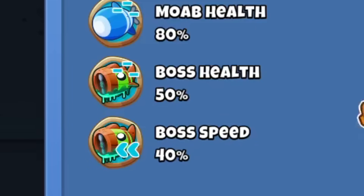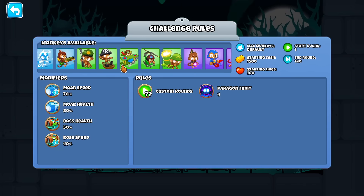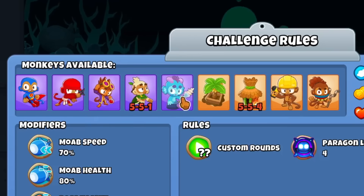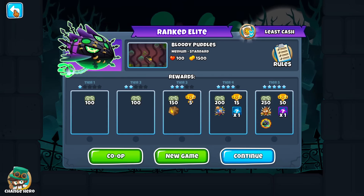Only half HP Lich and 40% speed, but even then it's gonna be a tricky one, because they also banned Sub and some restrictions as a boss — Factory's gone. Anyways, for the challenge we're gonna do ranked mode. Least Cash is the one for this weekend.